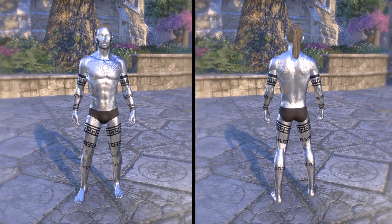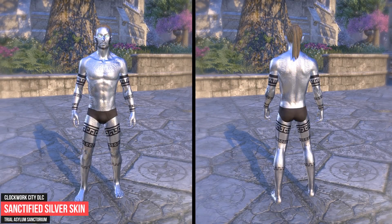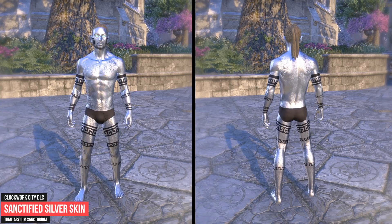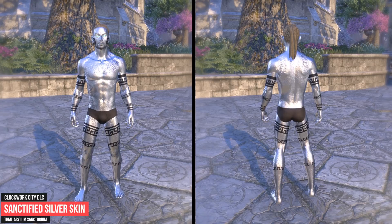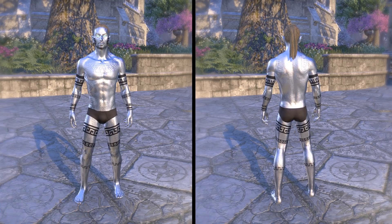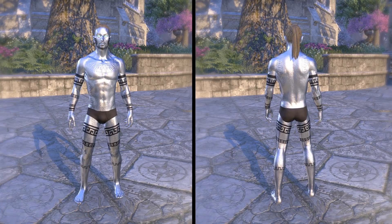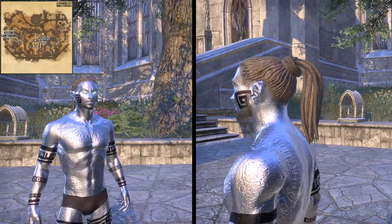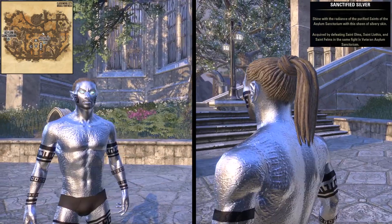In the Clockwork City DLC you have the opportunity to obtain the Sanctified Silver Skin. You have to successfully defeat the bosses Saint Olms and his allies Saint Llothis and Saint Felms in the trial Asylum Sanctorium on veteran difficulty. Only when you fight and defeat all 3 bosses at the same time — which is the hardest configuration of the trial — will you earn the Sanctified Silver Skin.